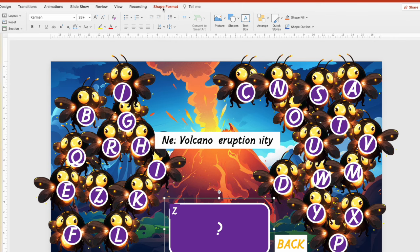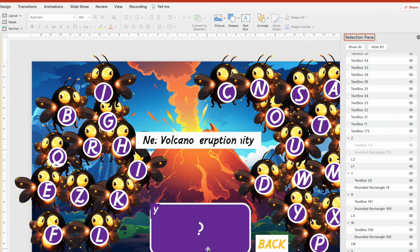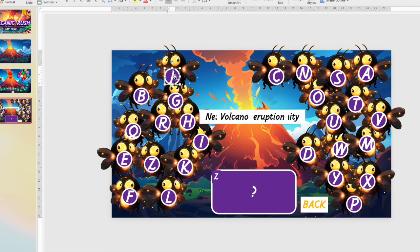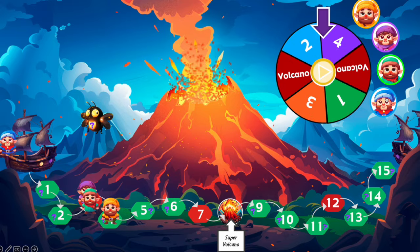You can also go to Shape Format, then Selection Pane, and hide a question box. Write the question, hide it, write another question in another question box, then open the question boxes, save the PowerPoint, and that's it. To mix the letters, select a letter and type a different one instead. Or even better, type numbers instead of letters to mix them up. If you'd like to move the letter and the firefly together, select them both and move to another place, then save the PowerPoint.